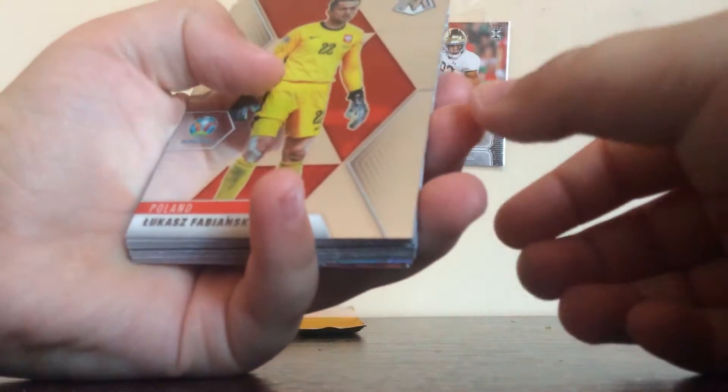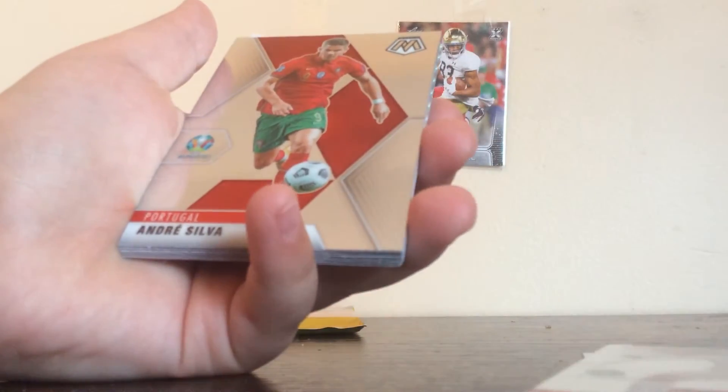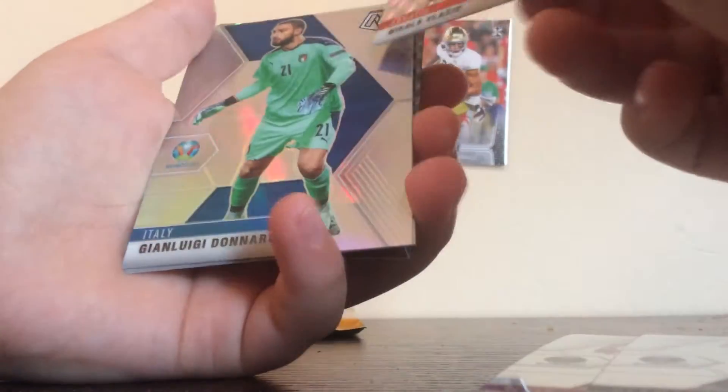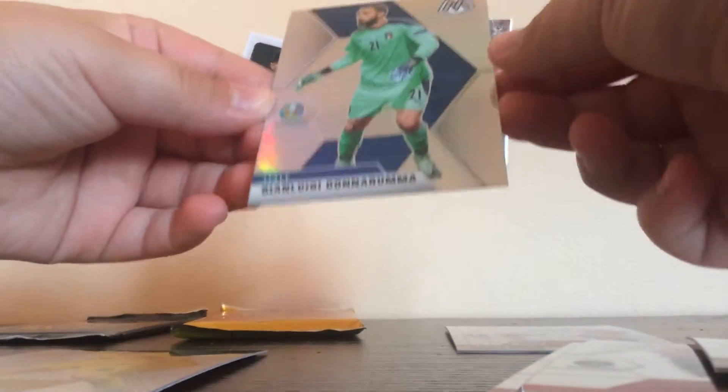First pack. This guy — I'm not going to be saying all these names. Wing, Solar, Sky, Noko — last squad. Oh my god, do you see this? Whoa! A goalie silver prism — that is sick! Wow!